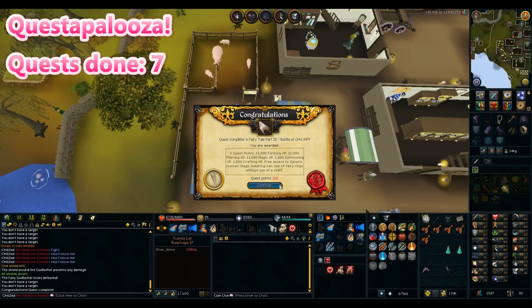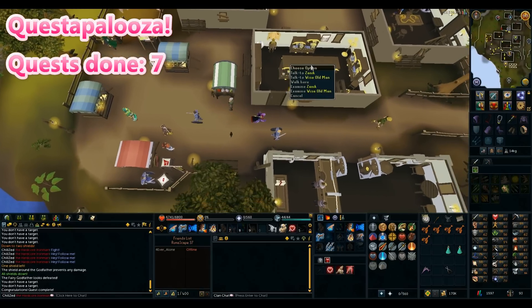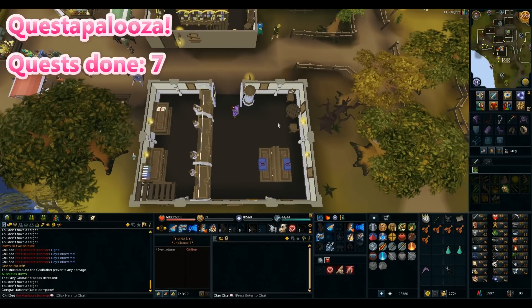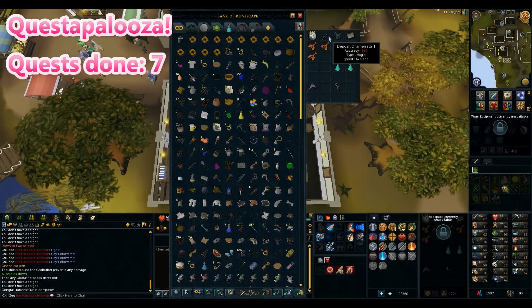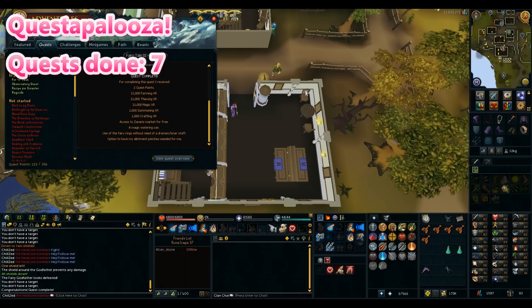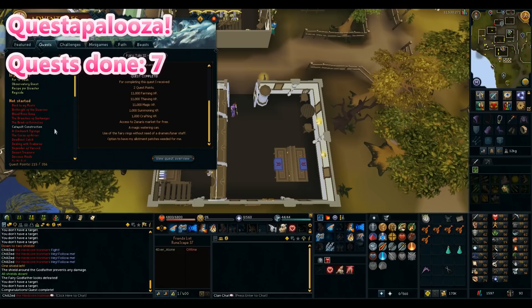Fairytale Part 3 done! That's a lot of rewards, including the magic watering can - I don't have to refill my watering can all the time anymore. I don't need the Dramen staff for fairy rings anymore. I got a magic level during the quest, which was cute. That's going to be it for Day 1 of Questapalooza V2. I didn't do too many quests today. Tomorrow I should be able to do plenty more, and Sunday I'm probably gonna go crazy.